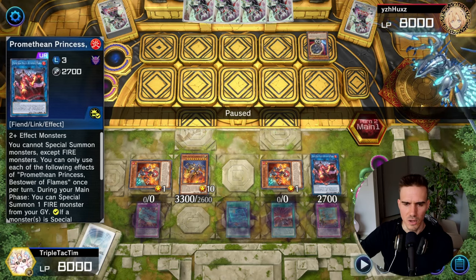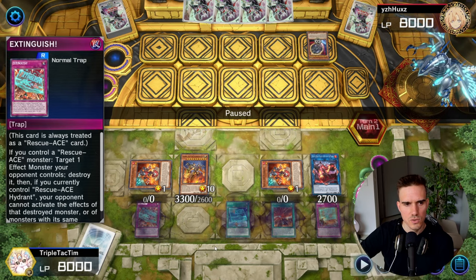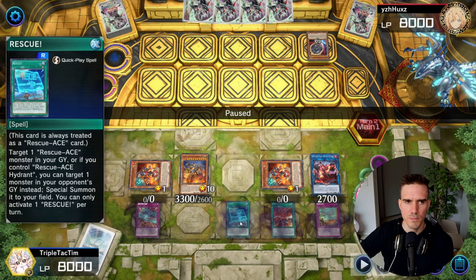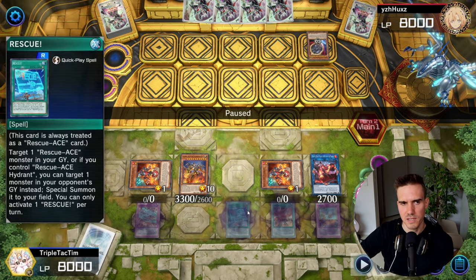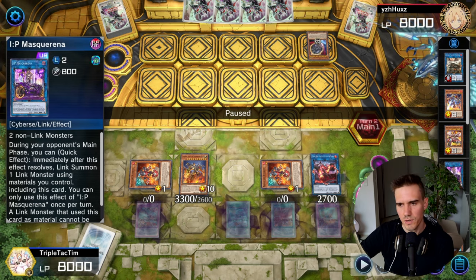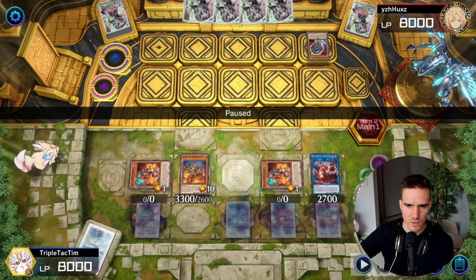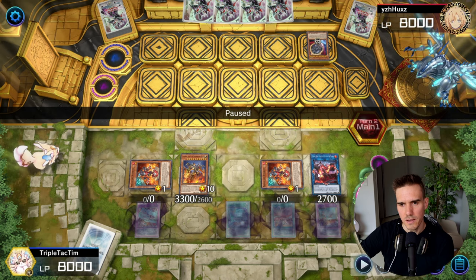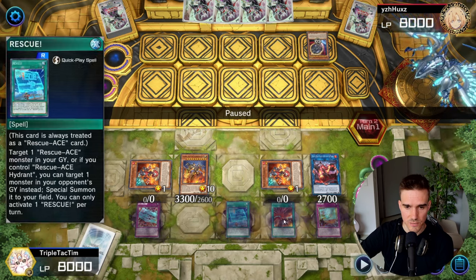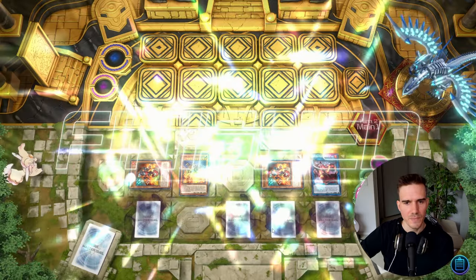He will give up now. But one thing to note - at this point I can't unfortunately revive my IP Masquerena. I would have normally been able to do this with the Amphibious being destroyed by the Promethean, but I'm firelocked. What I maybe should have done before this is activate Rescue to rescue my IP Masquerena. I should have chained the Rescue to the Promethean Princess activation, because the IP Masquerena on the field would have meant I could go into a four-material Apollousa, which is extremely powerful. I would still have all these negates - so that would have been game. But it was still game, so that was quite nice.